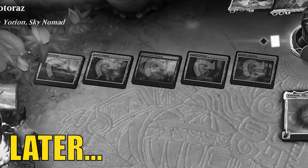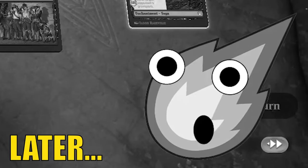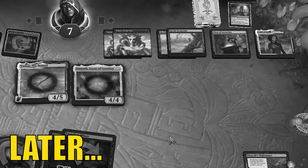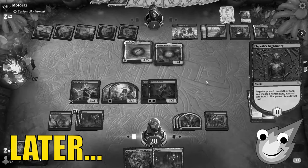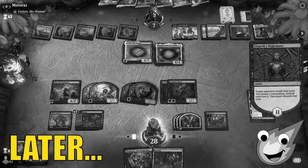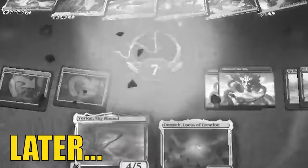Opponent is tapped out, which is good for us. How much value are they going to get back? Will it be enough to stop us? We then create another crime and throw away Fable the Mirror Breaker. We put this down, go swinging, and there you go everybody.